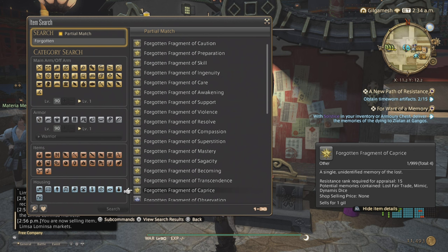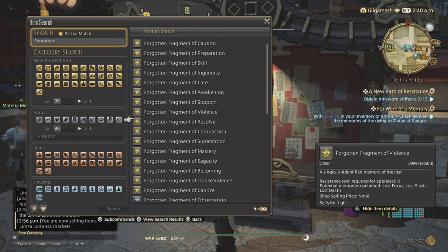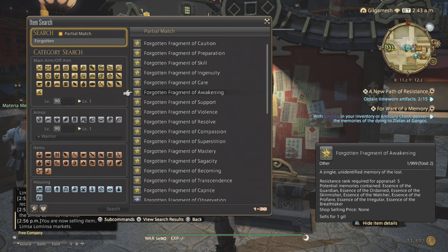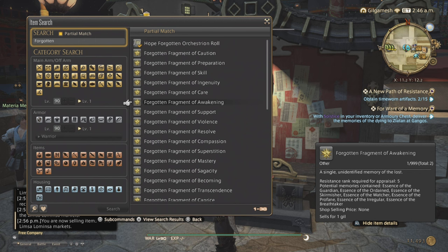Compassion, Resolve, and Violence will come from mobs — not the Magitek ones, but the regular mobs. The Undead in Zone 3 gives you Violence. Preparation comes from the Undead in Zone 1. I believe Care or Compassion drops in Zone 2 — let me double check. Yes: Zone 1 Undead gives Preparation, Zone 2 Undead gives Care, Zone 3 gives Violence.